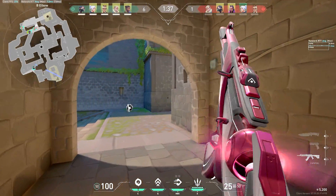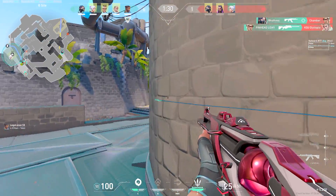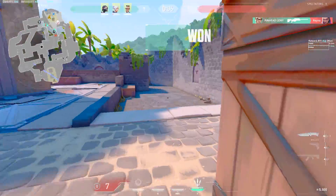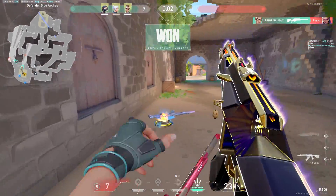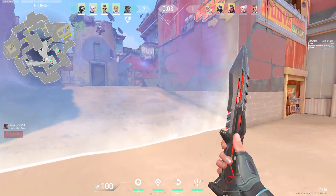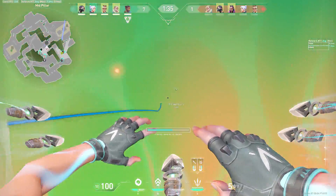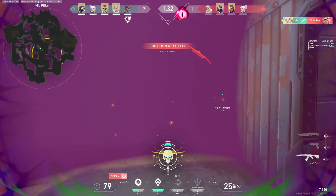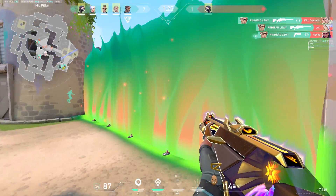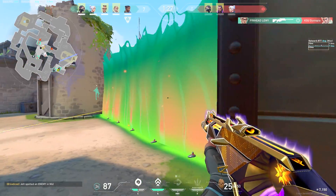The next round we have plenty of ultimates so we hit B together. I dash in and it turns out nobody's on site because the Viper probably just opted out and played retake after the Harbor ultimate went down. I'm feeling pretty disrespectful so I peek and take him out in spawn and we win yet again. My teammates are getting picks all around the board and at this point we have all the momentum in the world. They end up fighting mid together so with my dash I go for a Hail Mary right-click and then dash away. After that my senpai Louis pops off and we win the round.